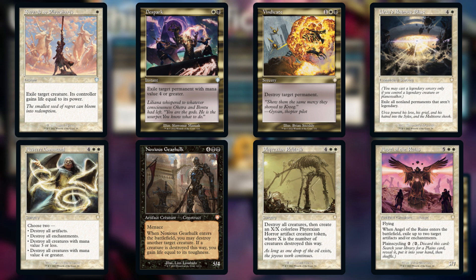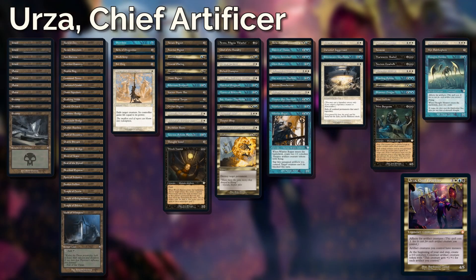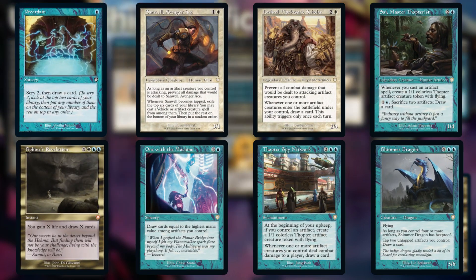That's way too low for a commander deck. We need at least another board wipe and targeted removal piece, along with switching out some bad cards like Phyrexian Rebirth, which is just too high in mana cost for what it does. The draw effects in the deck however are quite good, with cards that reward dealing damage to opponents, casting artifacts, and generic burst draw. While more draw is always good, this part of the precon is quite well put together.